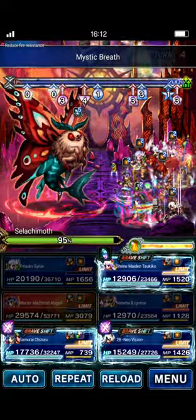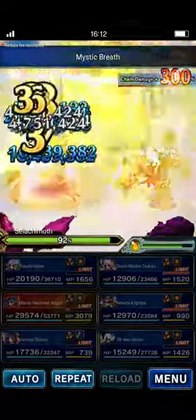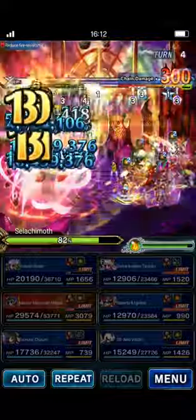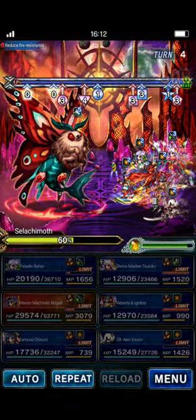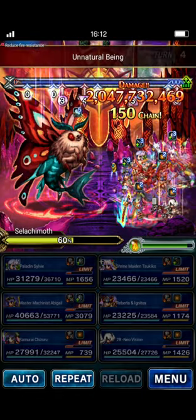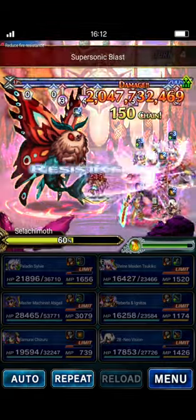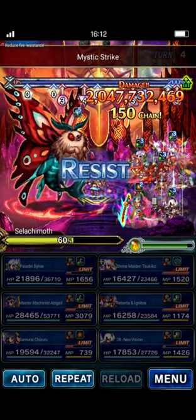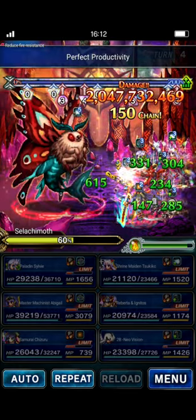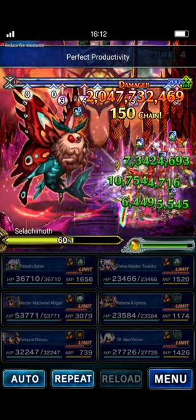We'll let Roberta start up and wind up the chain, then send the rest. Perfect. So that was perfect — the boss has a 50% Defense and Spirit buff, so that should give you some idea of whether or not you're going to hit the damage cap on turn nine when it has no Defense and Spirit buffs up. We're doing two billion now, so we should definitely be hitting that damage cap on turn nine when we do our big burst.